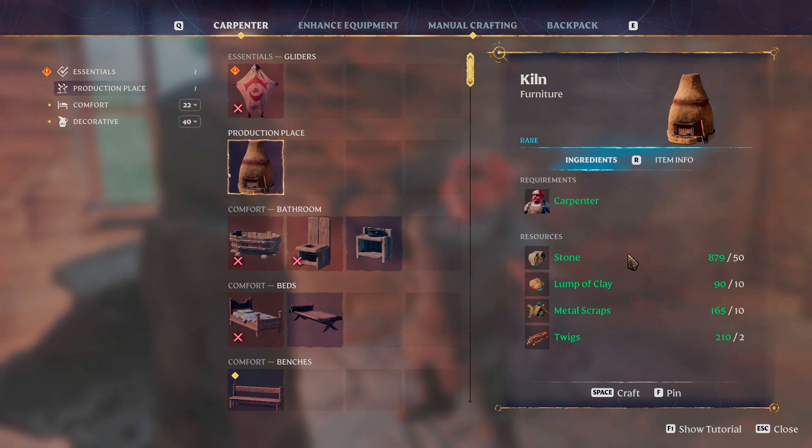Now to craft this, you are going to need 50 stone, 10 lump of clay, 10 metal scraps, and 2 twigs. Not too terrible. The one I would say you might have a little bit of confusion on at this point in the game is probably lump of clay, if you haven't really been exploring the Revelwood that much. That is where you're going to get this.